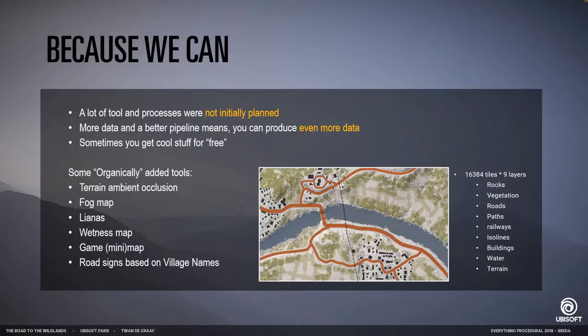That was all the planned stuff, but during production we actually did a little more than we initially planned. Because we had access to all this data we had the option to create even more data, and sometimes you get some stuff almost for free. For instance, the game map and mini map were actually created completely within Houdini by fetching all the data — where the villages are, where the roads are. Another thing we managed to do was use a pathfinding algorithm over a road network to find all the town names and automatically create entire road signs with all the village names on them.